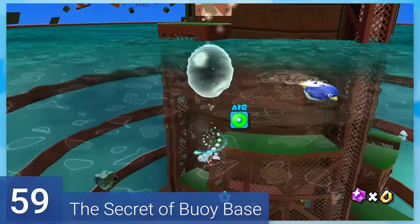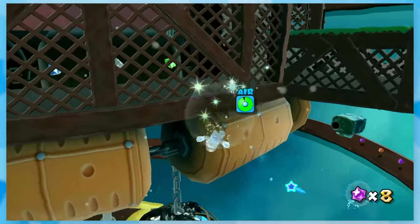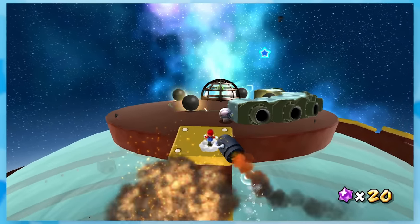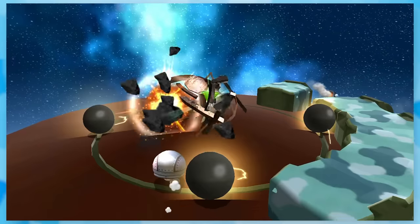59: The Secret of Bouldergeist's Base. Another eargasmic song — man, I missed Mario Galaxy. Guide Torpedo Ted to the cage to get to the pipe, and then you'll need to bring these bullet bills to the star. I got lucky and nabbed this on my first try, but it can be tricky to do because of all the obstacles in your way and the bullet bill's finicky nature.